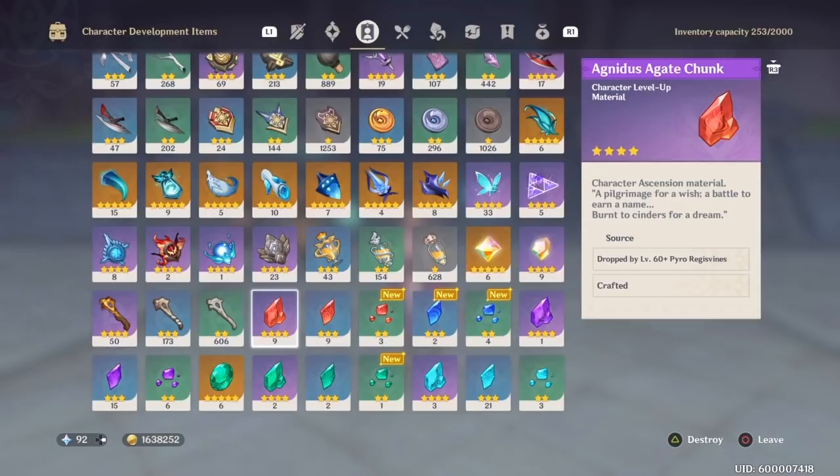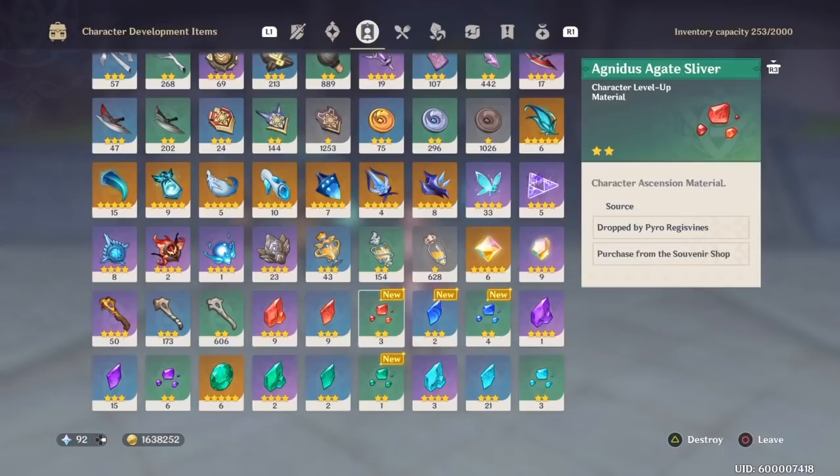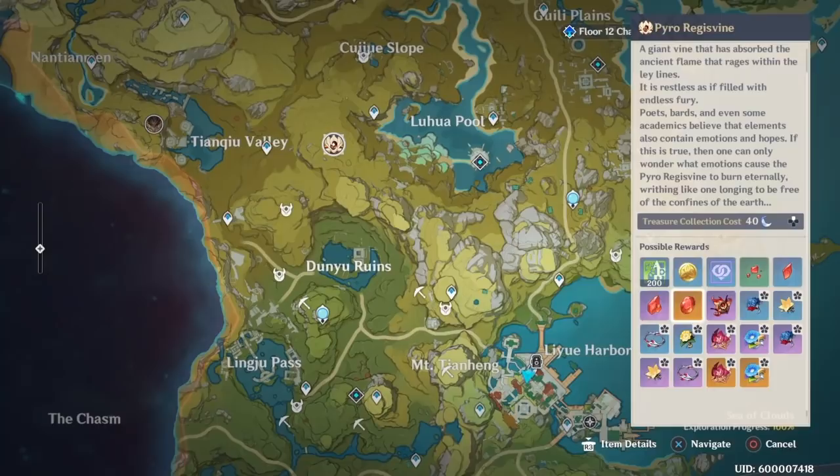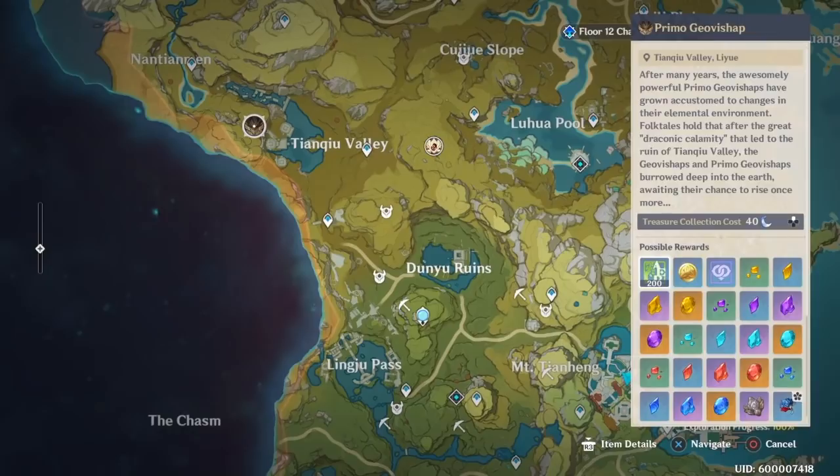The next thing she's going to want is Pyro Stones. For level 90, she needs 6 5-star, 9 4-star, 9 3-star, and 1 2-star Pyro Stones. The best place to get these is the Pyro Regivine, which you can farm right here. Primo Geo Bishop also drops Pyro Stones, but it's not consistent enough to recommend as a primary source.